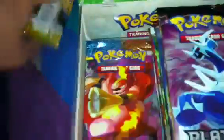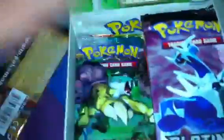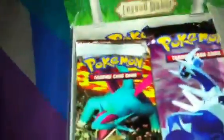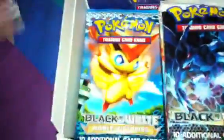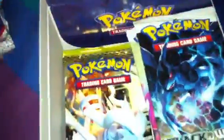And that is in there, and then the last box of course is the latest series, the Black and White series. So we have Black and White, Unleashed Powers, Noble Victories, Next Destinies, Dark Explorers, and then Dragons Exalted under there as well.